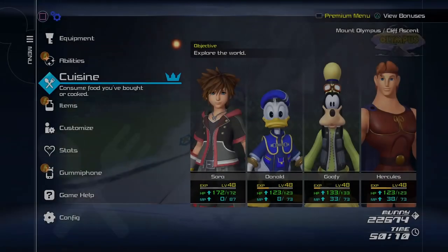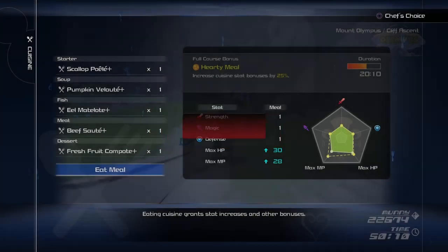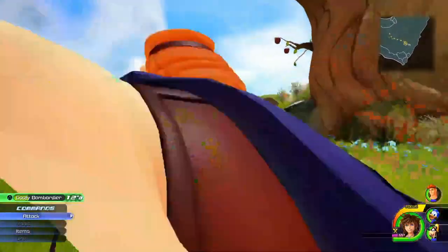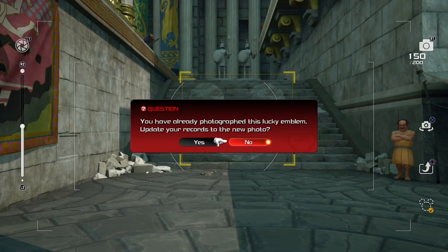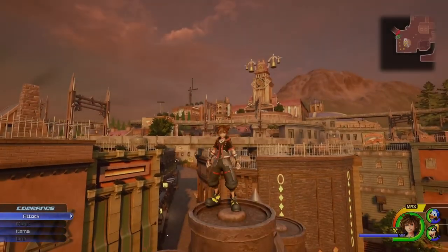The cooking feature is underrated and underused — even I rarely utilize it. If you struggle anywhere, try eating a full-course meal, as they give a special bonus ability for the duration. The harder the difficulty, the more important this feature becomes. For lucky emblems, it might get tedious, but focus on the fun side of collecting. The lucky emblems can give you really good gear to equip. It's mandatory to collect all 90 emblems for the strongest weapon, but you also get a very good accessory. I highly recommend it, as it can be a fun addition to the base game — make a challenge with your friends to see who can find the most.